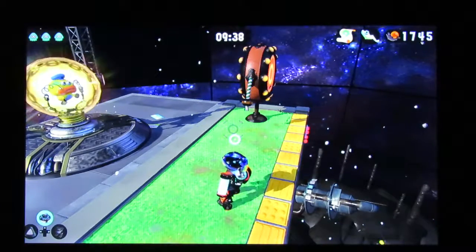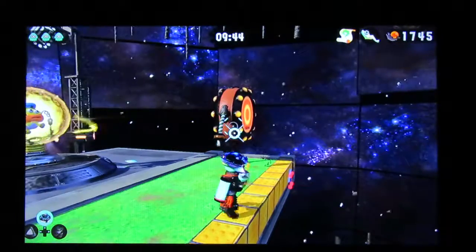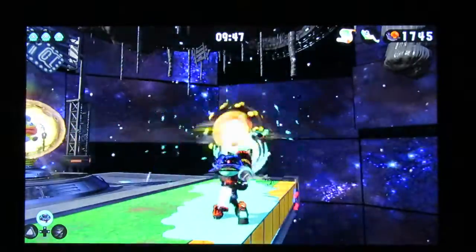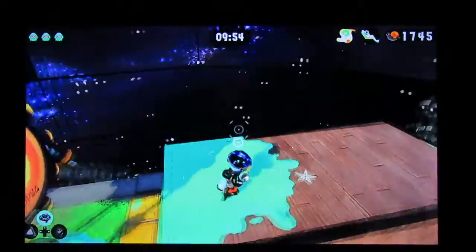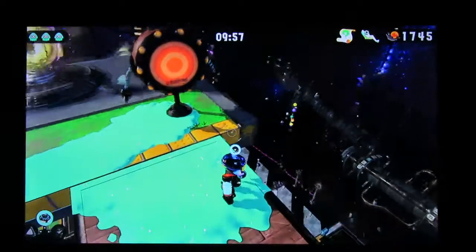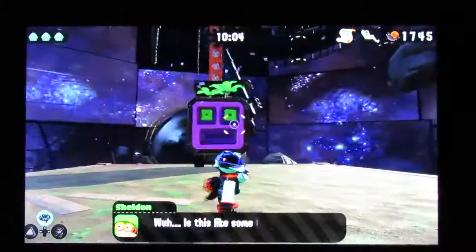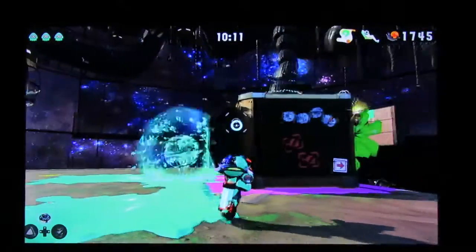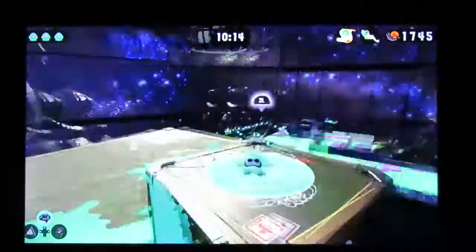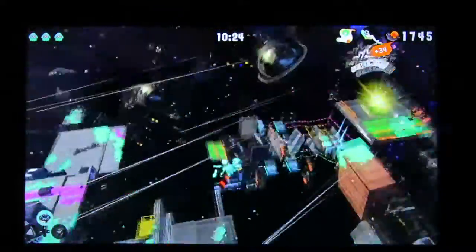Welcome back to Splatoon 2. Here we are at the end of stage 25 — you see the switch right here? This is what you need to hit to get to the scroll. So first, let's bring the terrifying thing all the way over. Once it's done, you just shoot the switch. Then you shoot over here to this Octostamp DX. Let it do its thing — it's got a launcher on the back and you just shoot your way down. And that's how you get to the scroll; it takes you right back here.